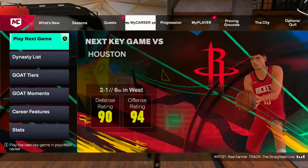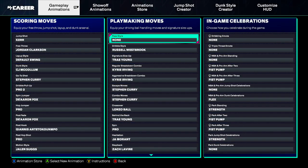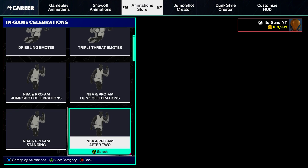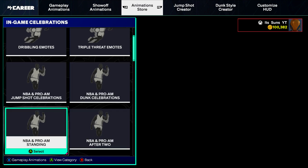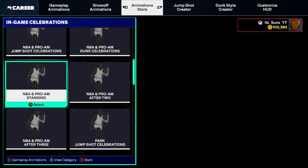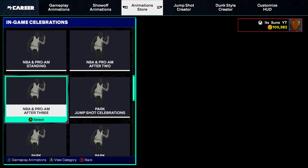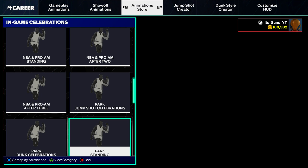What you're gonna have to do is go to the animation store. Go to in-game celebrations — this is where whatever game mode you like to play the most, you can go to all the game modes, it doesn't matter. But you go to NBA Pro Standing, Park Standing — those are the ones that you go to.